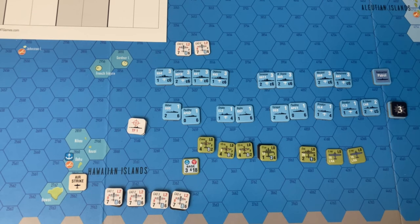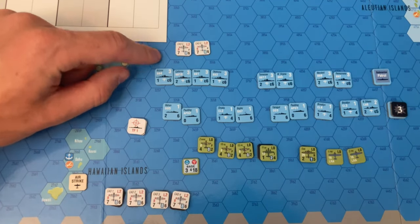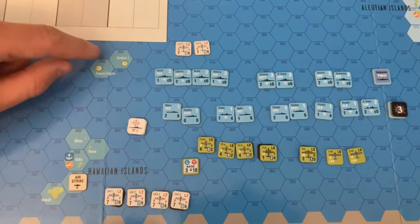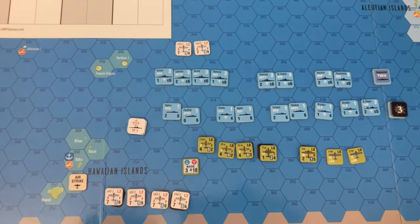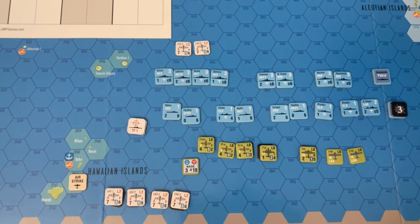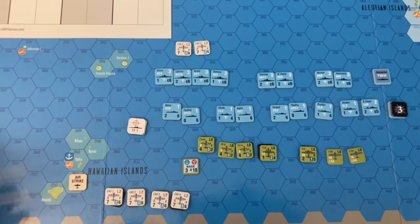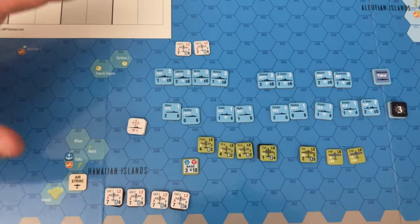The way the scenario boils down is that the Japanese, although they have achieved surprise, need to divvy up their air power judiciously to meet the victory conditions. First and foremost, I want to take advantage of the negative five first die modifier. So I'm going to take carrier air groups five and six at full strength — they'll both roll against this group of battleships. The first die roll will be a minus five, so there's a good chance of inflicting maximum damage on the first turn, hopefully getting four steps on these four battleships.